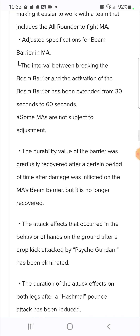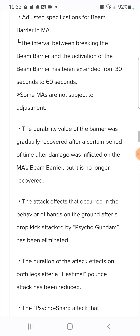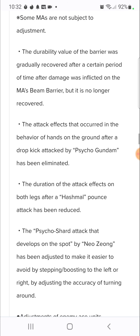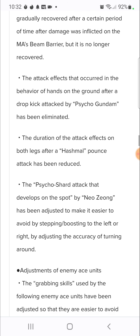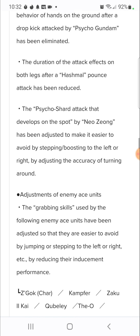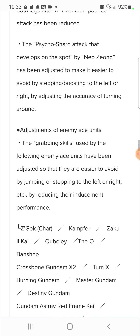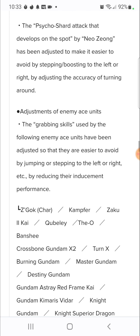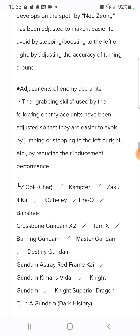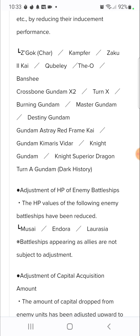The durability value of the barrier was gradually recovered after a certain period of time after damage inflicted. The attack effects for certain behaviors and the duration of Hashim's attack has been reduced. They really are adjusting everything we had problems with in the past. Enemy AC unit grabbing skills have been adjusted so they are easier to avoid.